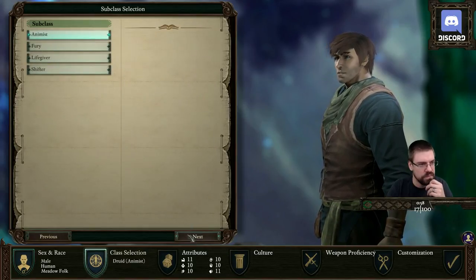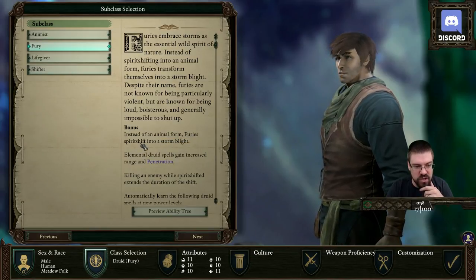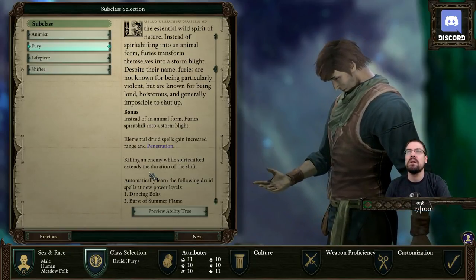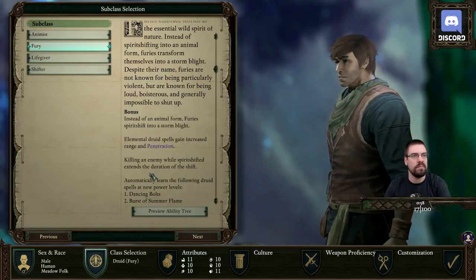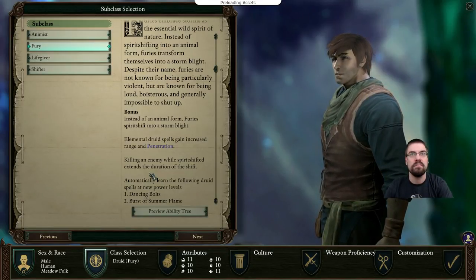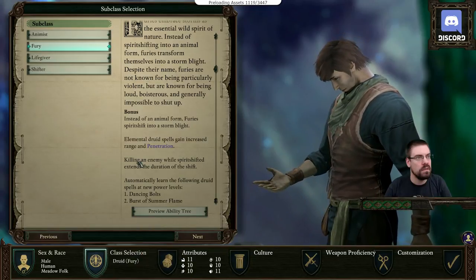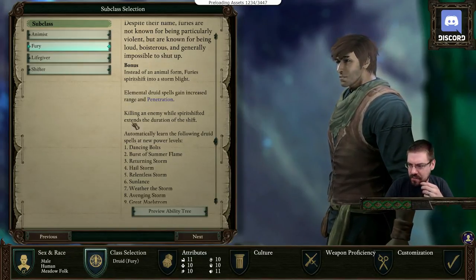Let's be the Druid. Animist is the basic Druid. Fury — instead of an animal form, Fury's Spirit Shift into a Storm Blight. Elemental Druid Spells gain increased range and penetration. Killing an enemy while Spirit Shift extends the duration. So this is a completely different way to play Druid.